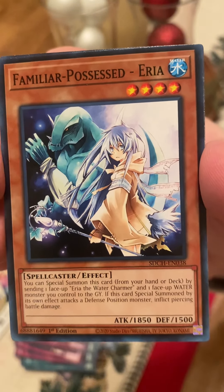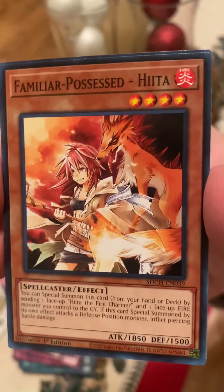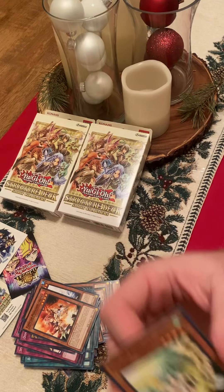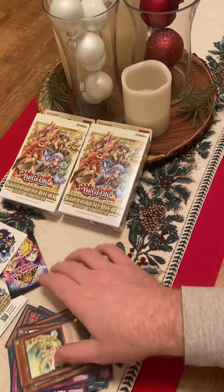That was Familiar Possessed — this is Familiar Possessed Iria. Familiar Possessed Hiata. And the final one, Familiar Possessed Wind. So there's the first box there.